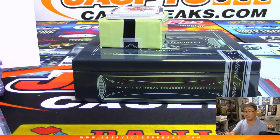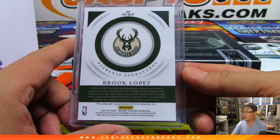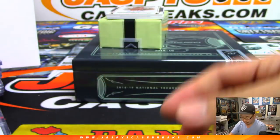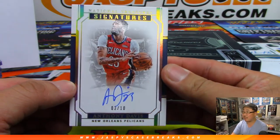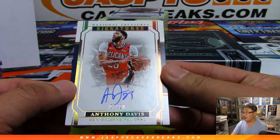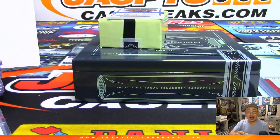Johnny and his Bucks — Lakers never should have let him go. Three out of ten, Anthony Davis for the Pelicans — nice, nice on-card Anthony Davis for Roger and the Pels. What a nice case.